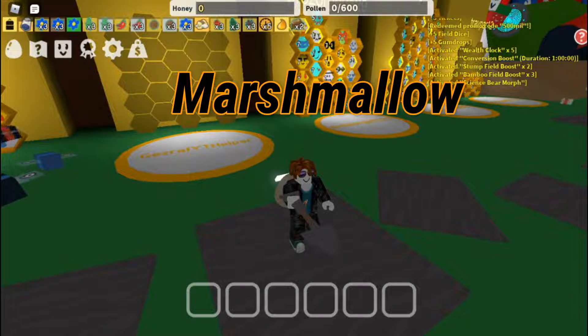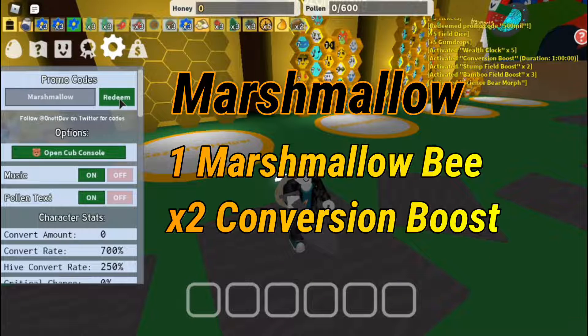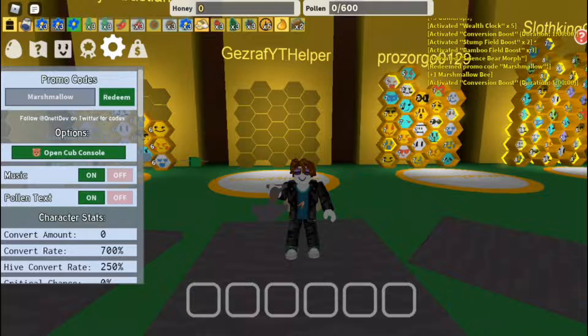The next code is 'marshmallow'. It gives you a marshmallow bee and another conversion boost — really great.